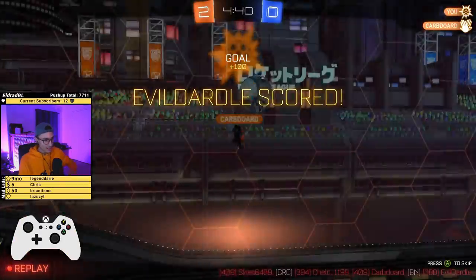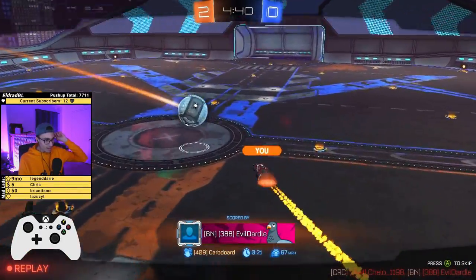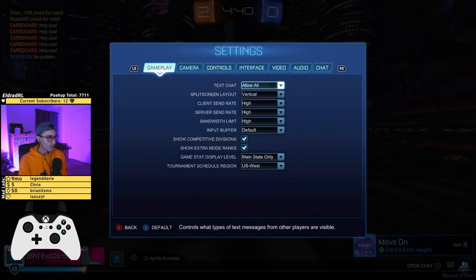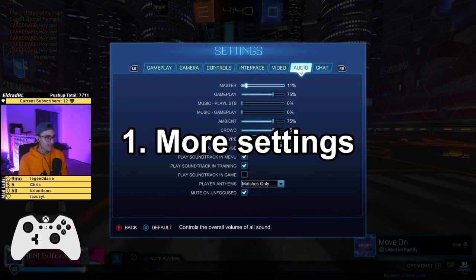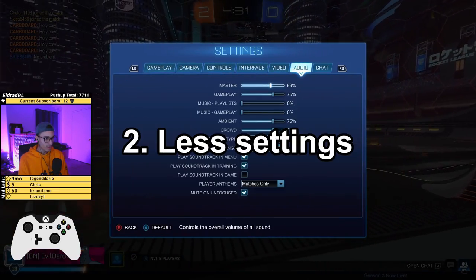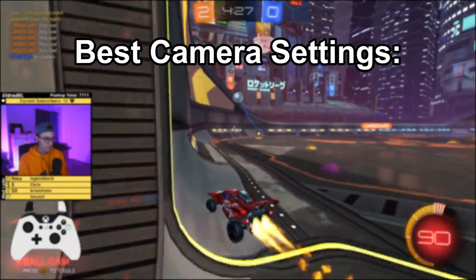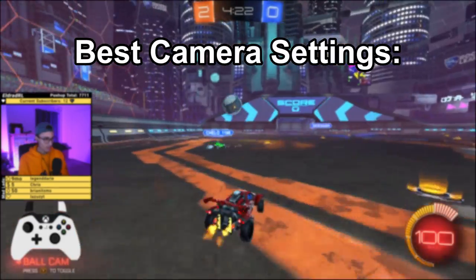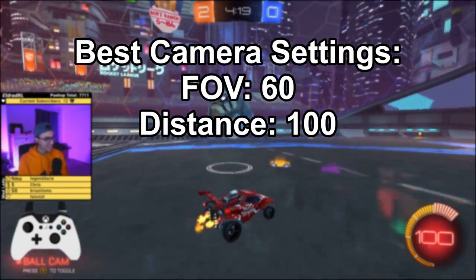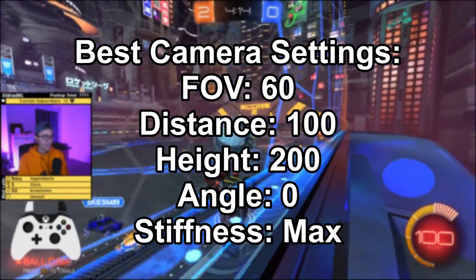You're nuts, that's how you flip reset. That's a musty! Wait, I need more settings — it's too loud. So guys, for flip resets the best camera settings I've found are 60 FOV, 100 distance, 200 height, zero angle, and max stiffness.